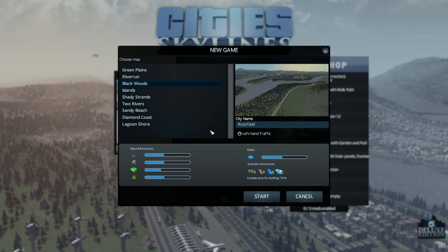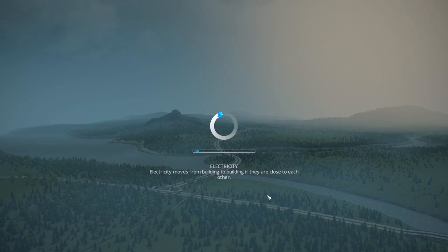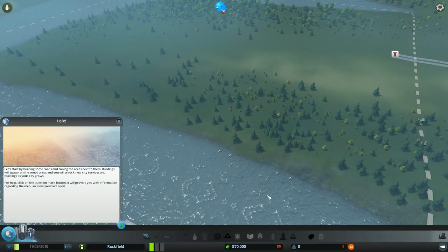We're gonna start on this Blackwoods map — we got connection to everything: airplanes, ship, rail, and highway. So we're gonna start there and see where the actual starting spot is, hopefully it's suitable to get a couple of different things happening right away.